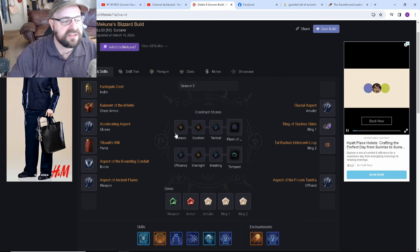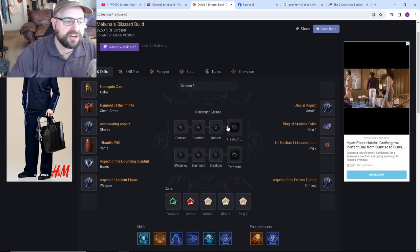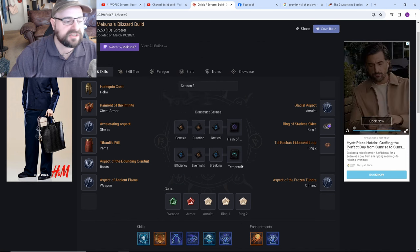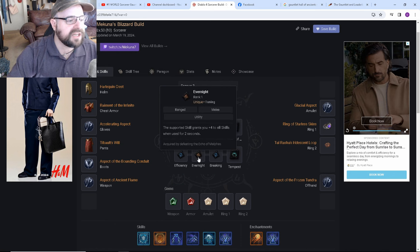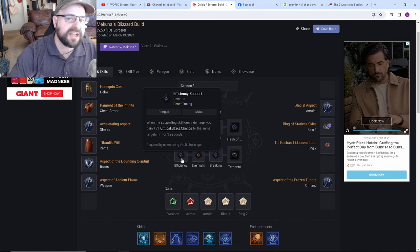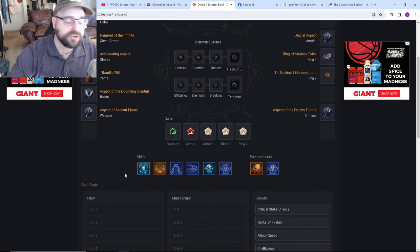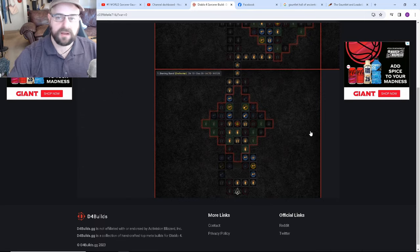For the Seneschal companion: Flash of Adrenaline with Genesis and Tactical for near 100% uptime and a 50% damage increase. Tempest is also included for additional vulnerability damage. Evernight gives a double Shako effect, and Efficiency adds a little critical strike chance since we dropped Esu's Heirloom. On the skill bar: Ice Armor, Flame Shield, Lightning Spear, Unstable Currents, Blizzard, and Teleport with the enchantments we went over.